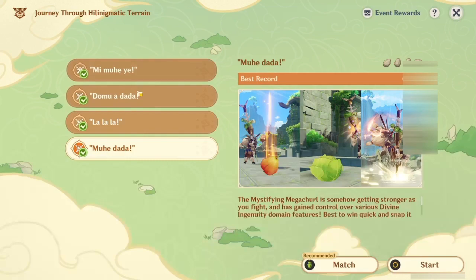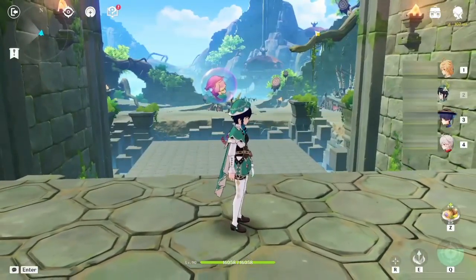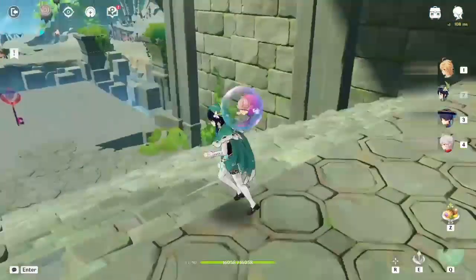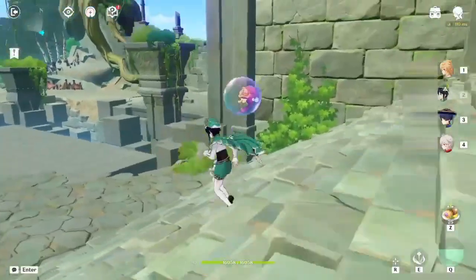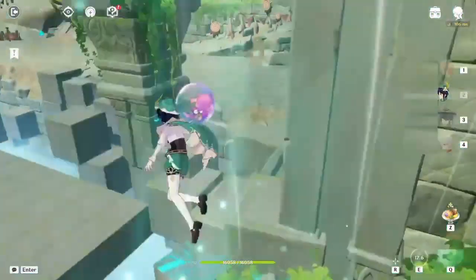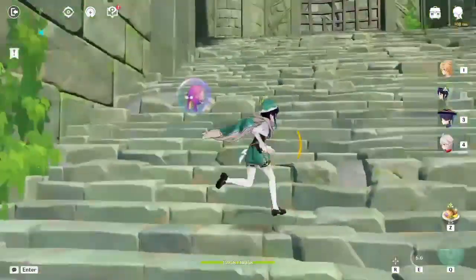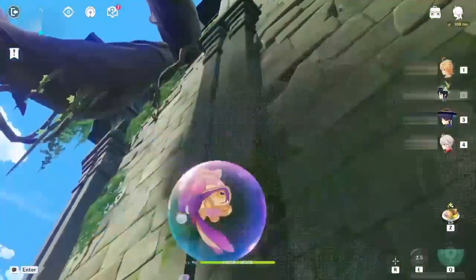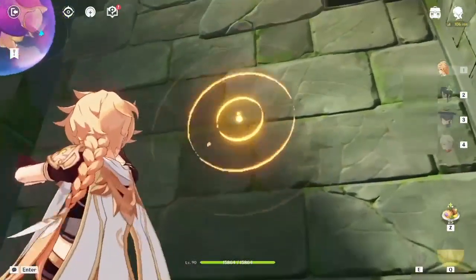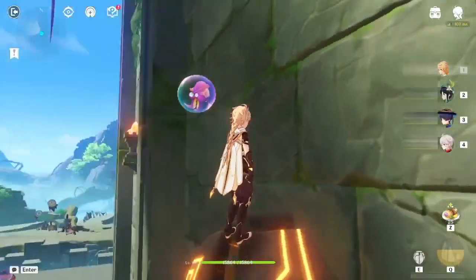You can pick any of the domains — any of the challenges — they share the same domain. We want to explore the camp there and all the surrounding area, basically other than the main stage. If you try to go from the front, there's an invisible wall and you won't be able to get through. What you need to do is climb from here — you need to climb up this wall because the invisible wall is not too tall.